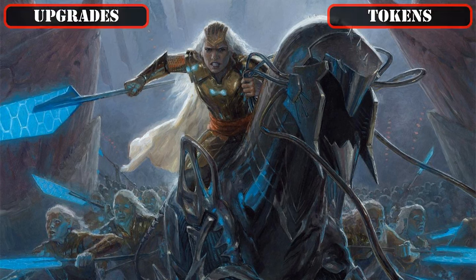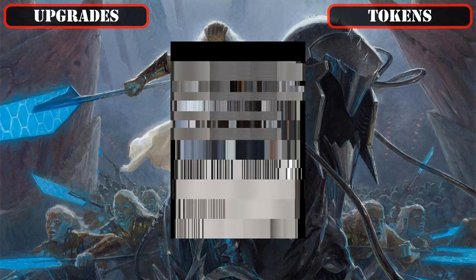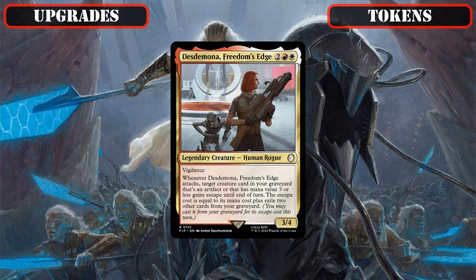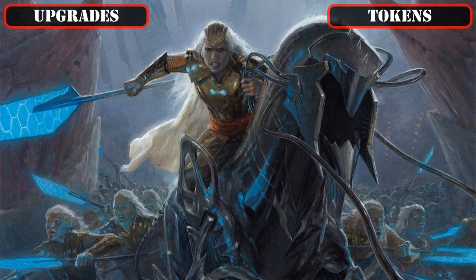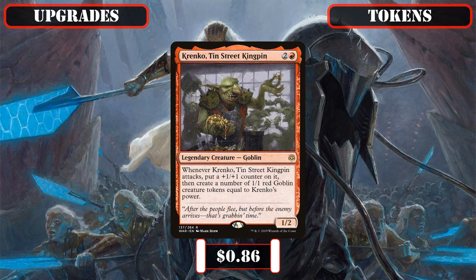Kicking things off with additional ways to create tokens to fuel our primary game plan, we'll start by swapping some legendary entrants: cutting Butch Deloria Tunnel Snake, who makes a better fit for a dedicated rogue and/or snake themed build, in favor of Thelese Revenant Medium, who nets us a free swarm of evasive tokens each turn that scales off all our other token generation sources. We're also replacing Desdemona Freedom's Edge with Nymphik Hall Thousandth Moon, whose on-attack token creation only gets better every time we swing in, and sidelining Aradesh the Founder to make room for Krinko Tinstreet Kingpin, who provides yet another on-attack token creation source that grows bigger and produces more tokens with each subsequent attack.